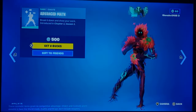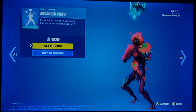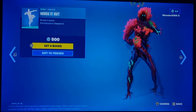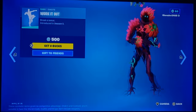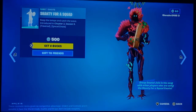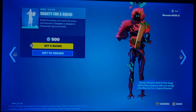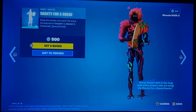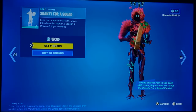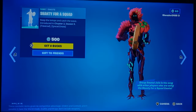Advanced Math is back — it's an interesting emote with a weird concept, but the music is kind of catchy. Workout is back as well, it's a 50/50. The music is decent but the emote is just okay, though it is rare. Shanty for the Squad is back — this is an interesting case because it's synced and traversal. I think you have to have the emote equipped to actually make it synced, but I'm not 100% sure.